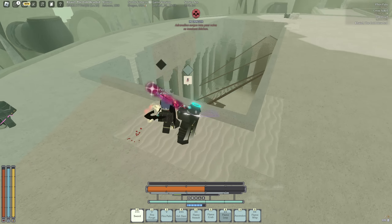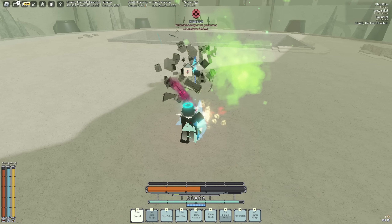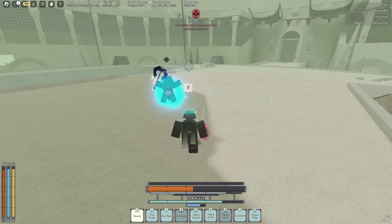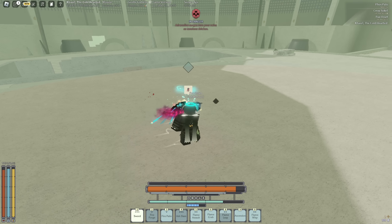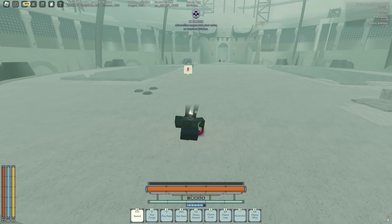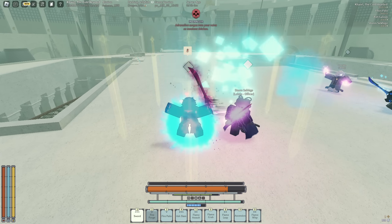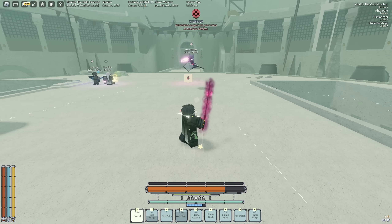Wait, look at this combo — I can just ash slam and then critical. Oh my god, knuckle on, dang dang — flame leap, critical! I hit a clip, I'm hitting a clip! This kid has wind-up, that is no damage. What the heck? Hello, sauce. Look at this — ash slam and then critical, oh my god.